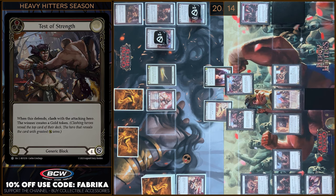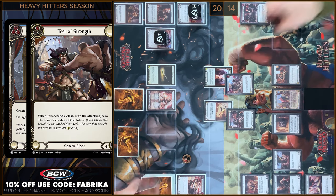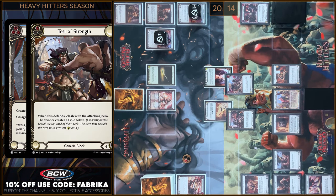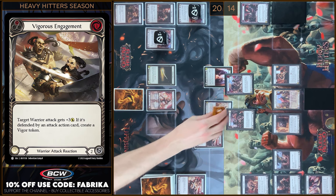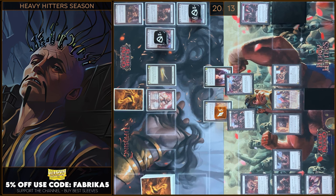I'm gonna block using Test of Strange. Zero — zero. I block four, you block four — one. I will play Widger's Engagement in my Reaction Step, it will be five. I take one, you take one. That's all, passed on to you.